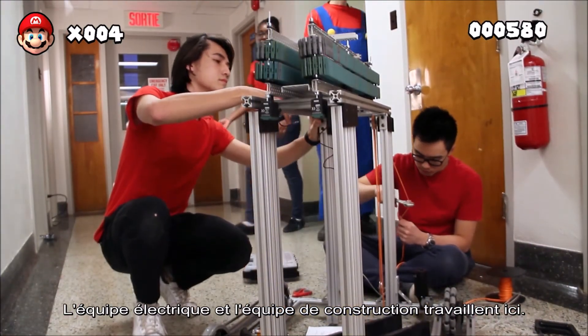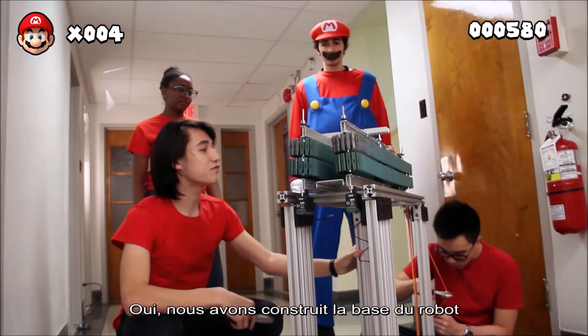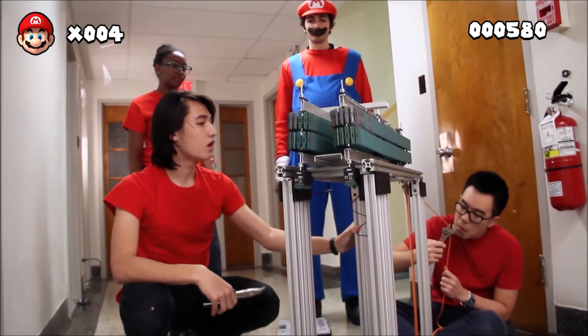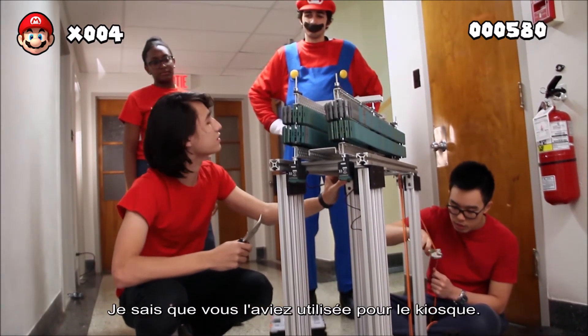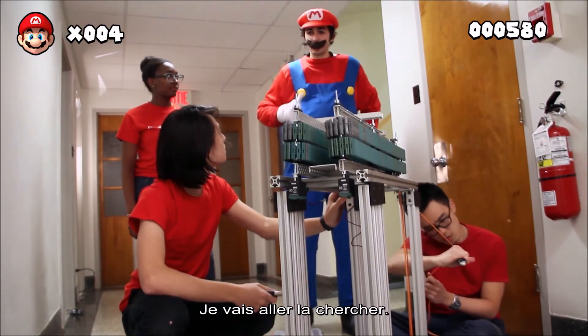So this is where the electrical and building team work. Wow, you guys have already done so much. Yeah, we've completed the base of the robot, as well as the lift mechanism and the arm in the shaft. Now we're just in the process of putting it all together. All that's left though — do you know that drill in the art studio? I know you guys were using it for the kiosk, but I kind of needed to do some small holes. I got it.